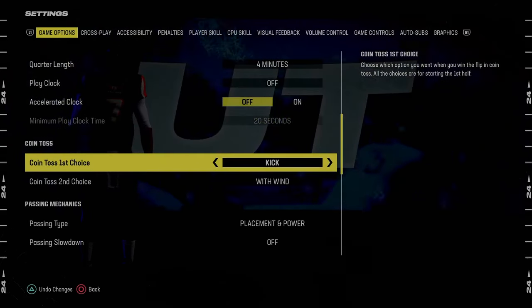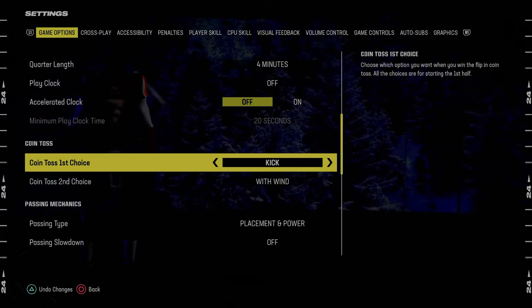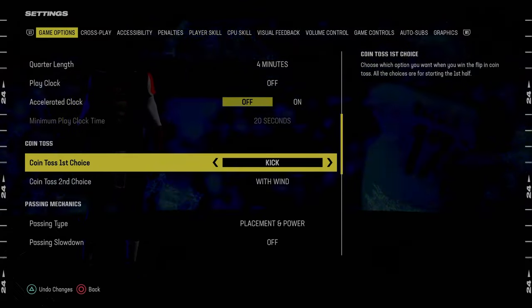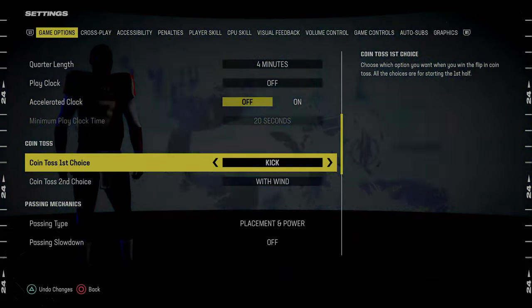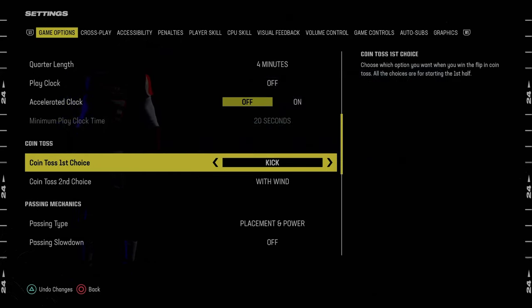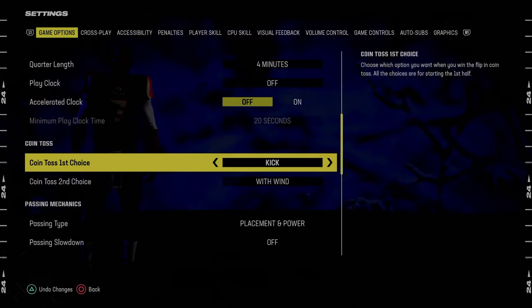Also really important here: coin toss first choice. You always want this to be kick. The reason why is because clock management is so important in Madden every single year. This is one of the things that separates the best players in the world from average players. What the kick does is it allows you to get the ball at halftime, which allows you to almost be up a stop from the start of the game.